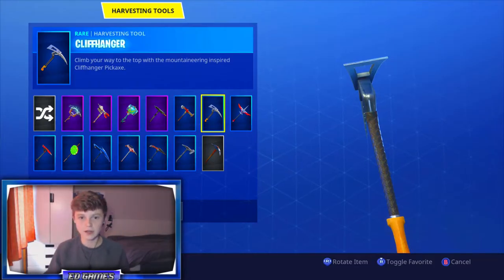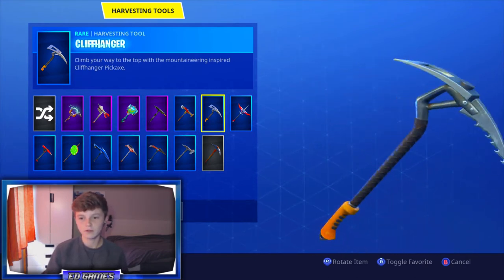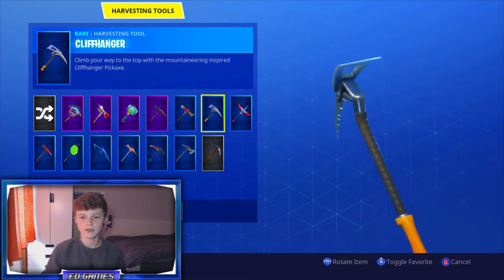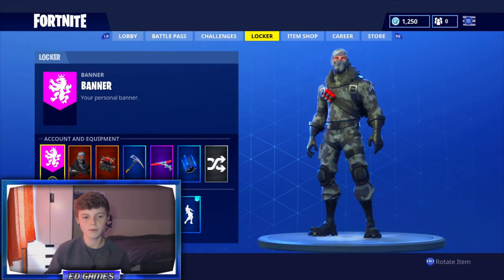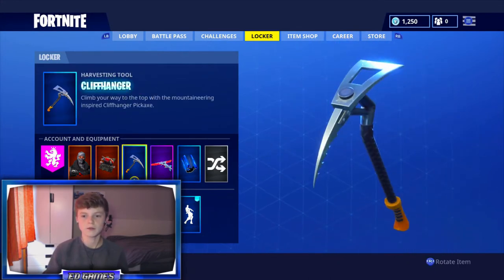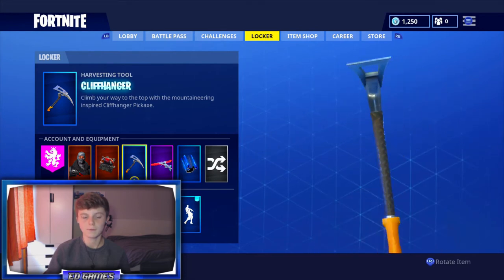Welcome back to the video. As you can tell by the title, today we've got a bit of a different video because I've said 'scythe in 2018.' If you didn't realize, the scythe was a pickaxe added into the game around Halloween, along with the skull trooper and — I'm not sure what the green one's called, the green woman. But yeah, that scythe pickaxe was added in along with them and I didn't play it — not many people played it. So when it got realized that it was a really nice pickaxe, a lot of people wanted it, so now accounts with it are selling on like eBay and stuff like that.